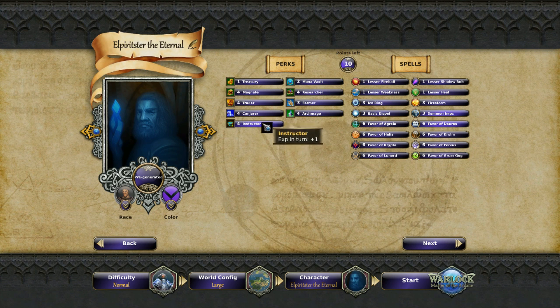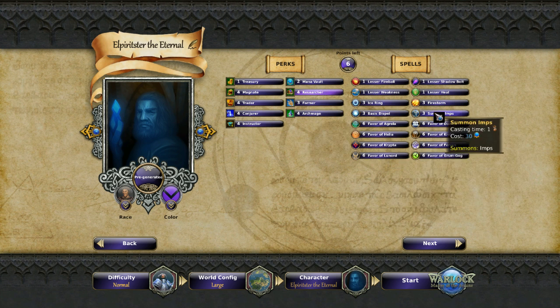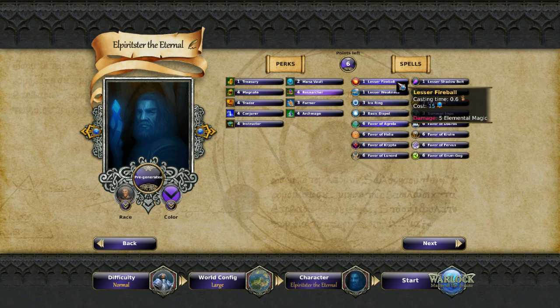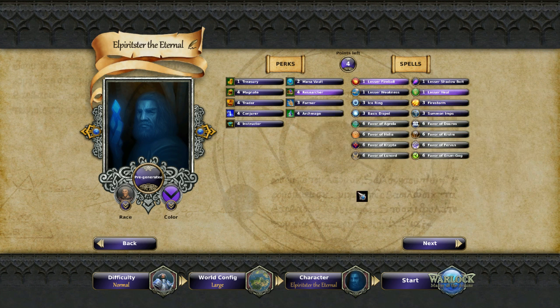Experience per turn for your units sounds pretty good. I'm going to pick up a Researcher, and then Firestorm sounds good. We're going to go a Lesser Fireball and a Lesser Heal, and then pick up Magnate for a bonus to gold production per turn. So we've got a pre-generated character. Now we choose a starting race.